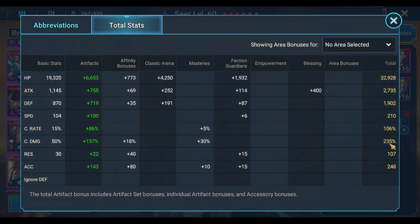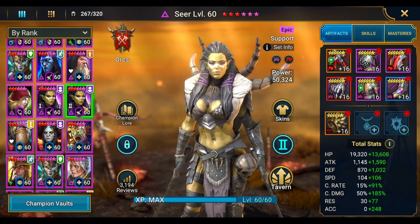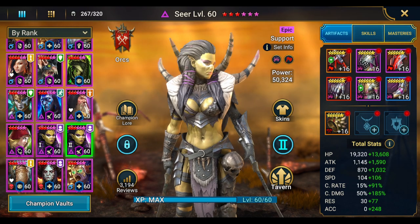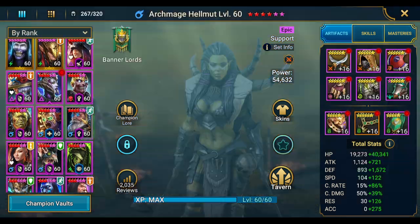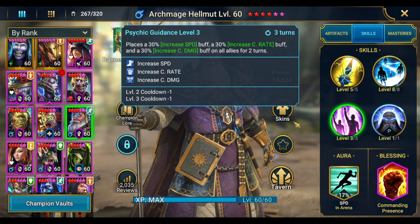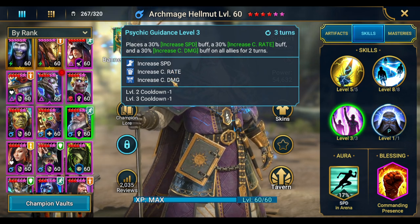These stats should be pretty easy to get. For the buffer slot, Lydia the Death Siren is the best option — everybody will get her eventually. Another free option and very good one is Archmage Hellmut. He brings three buffs on his A3; I'm not sure if the crit damage buff actually applies to Seer since she strips it off herself before dealing damage, but three buffs for your whole team is still 15 buffs total.